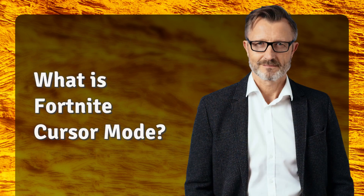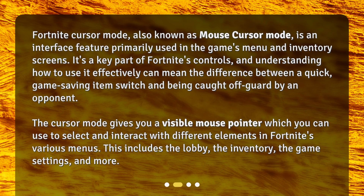Fortnite Cursor Mode, also known as Mouse Cursor Mode, is an interface feature primarily used in the game's menu and inventory screens. It's a key part of Fortnite's controls, and understanding how to use it effectively can mean the difference between a quick, game-saving item switch and being caught off guard by an opponent. Cursor Mode gives you a visible mouse pointer which you can use to select and interact with different elements in Fortnite's various menus.